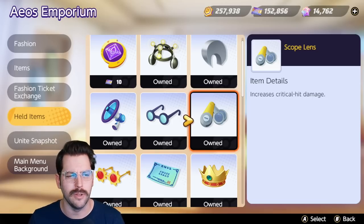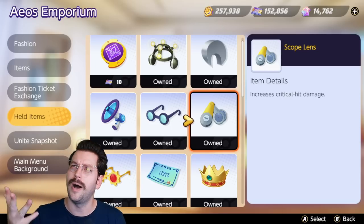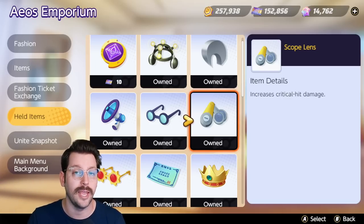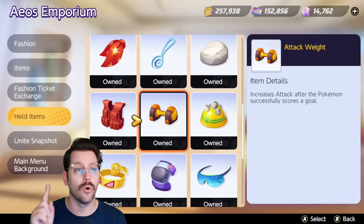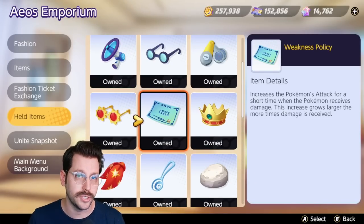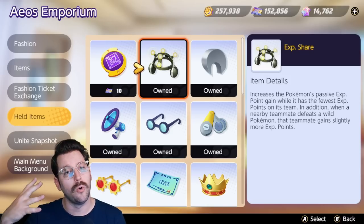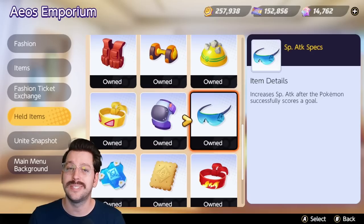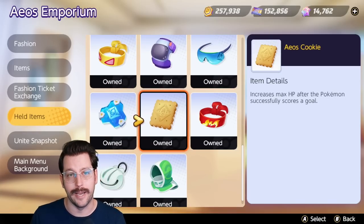Through certain quests, you get given a handful of held items — Leftovers, Scope Lens, Shell Bell, Wise Glasses, and a few others, about five or six held items that the game just gives you for free. After that, the rest can be purchased with tickets or coins. I would recommend purchasing them with tickets, because you can only really buy Pokemon with either coins or gems — so save your coins for Pokemon and use tickets for item enhancers.